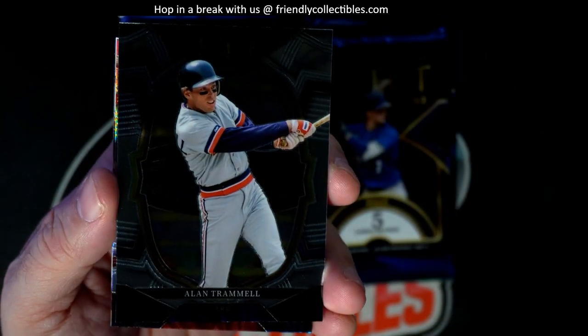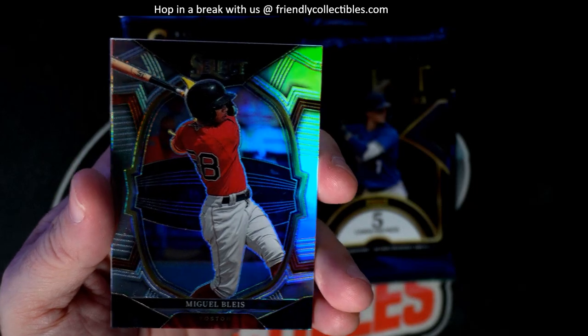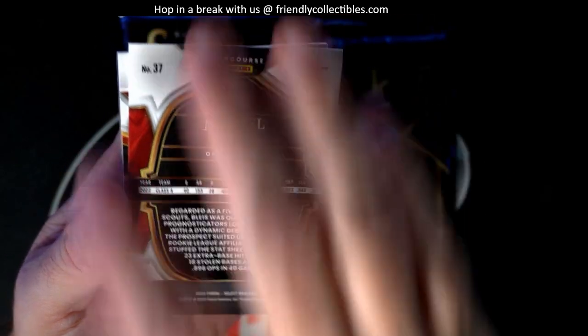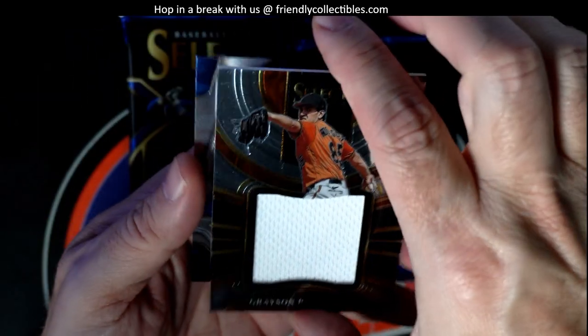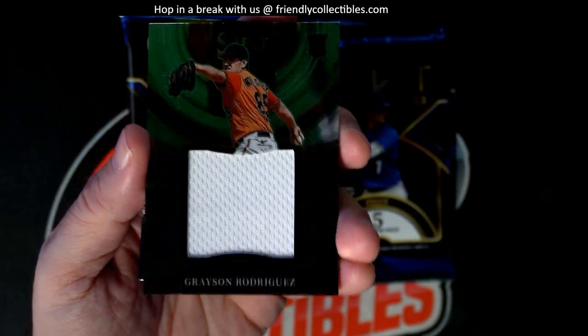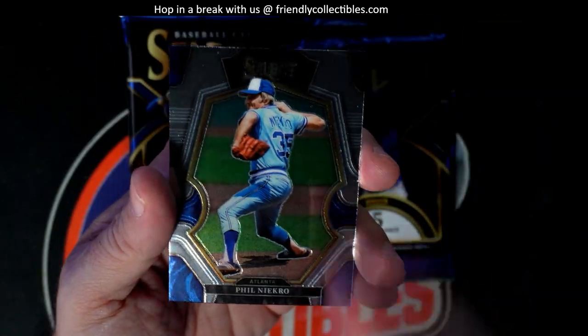Kyle Manzardo. Alan Trammell. Miguel Bleis for the Red Sox — nice little prism there. And a Grayson Rodriguez relic — Grayson Rodriguez rookie card relic going out to Troy C. And a Phil Niekro.